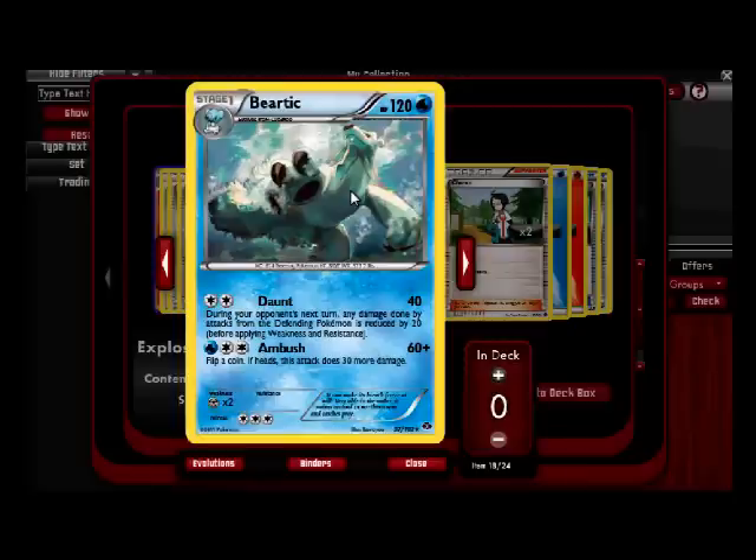Beartic — he looks cool, he's got a spiky beard thing. Is he a spider? No, he's a bear. He's a bear man — kind of like a spider but bigger and furrier with only four legs. Some spiders are kind of furry, and usually the furry ones are the people-eaters. You can Daunt for 40 and during your opponent's next turn any damage done to this Pokemon by attacks is reduced by 40 — that's not bad.